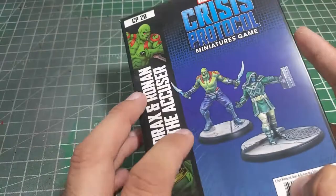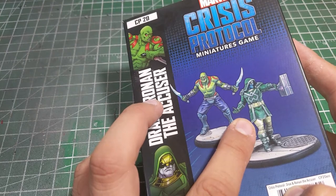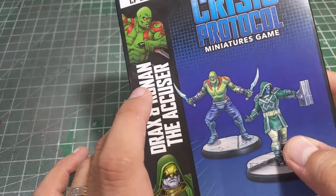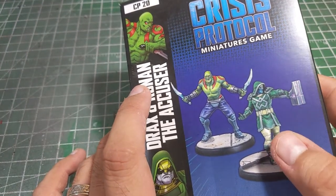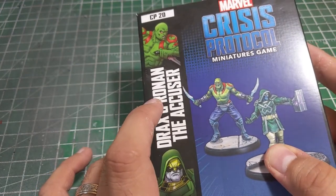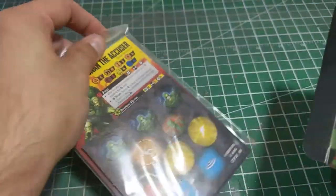In general, I really like that Ronan has that nice forward-leaning pose with his big hammer, and it actually looks like the Power Stone is in there, which I'm really digging. And Drax, you know, just that 'come at me bro' look — just a really nice look.